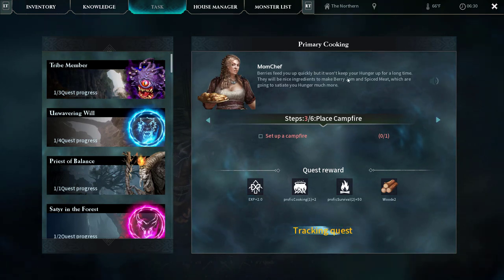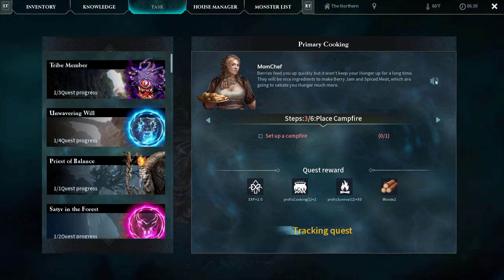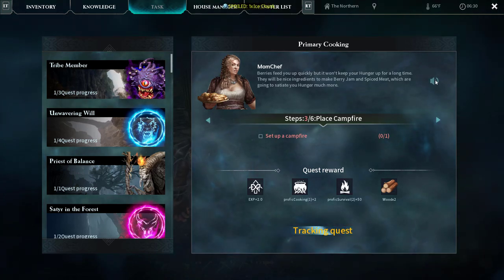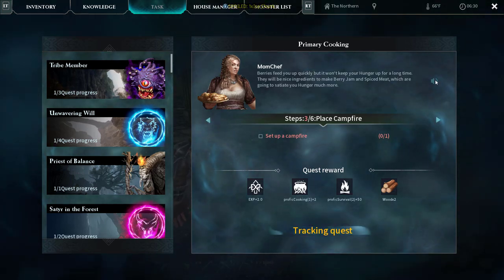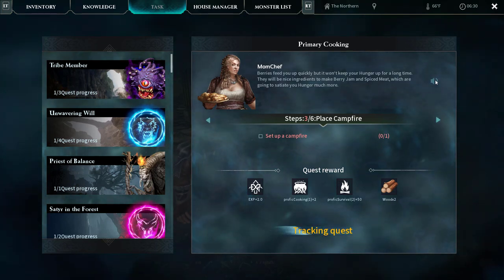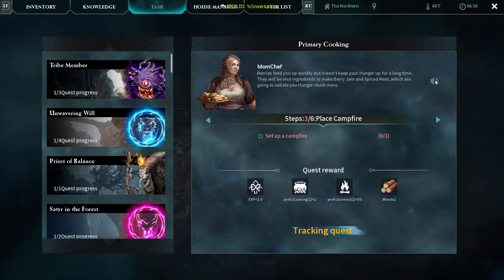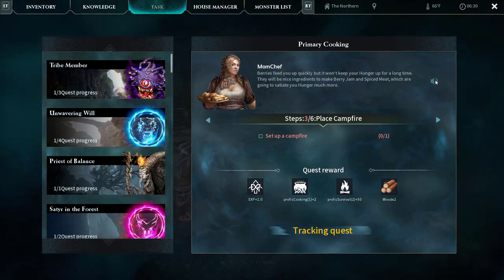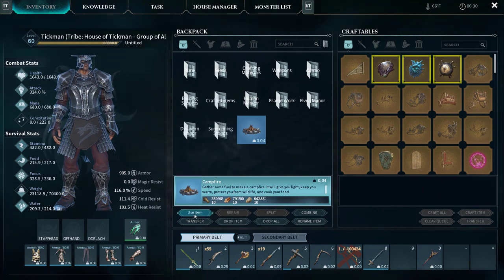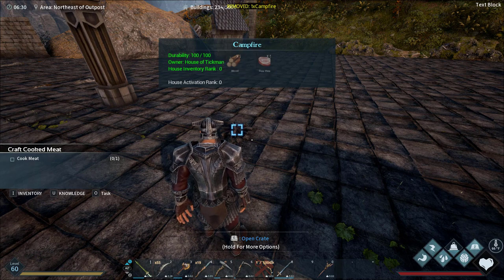Now we're at step three: place a campfire. NPC says: 'Berries will fill you up quickly, but they won't keep you satisfied for long. You can use them to make berry jam and spiced meat, which will keep you full for a much longer time.' So let's go ahead and place this campfire — just highlight it, use item, drop it down anywhere.